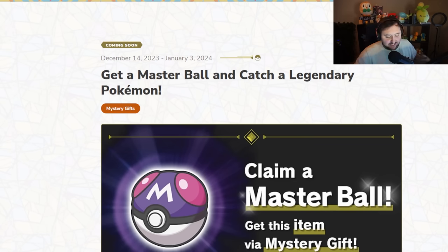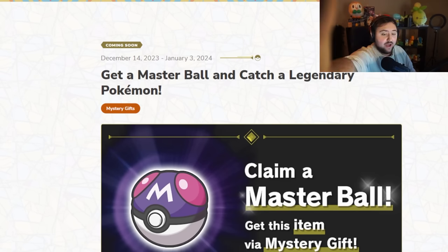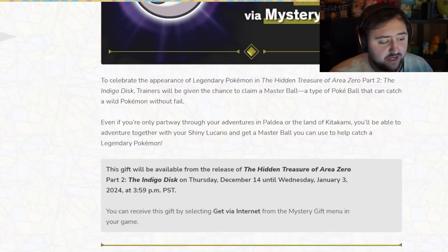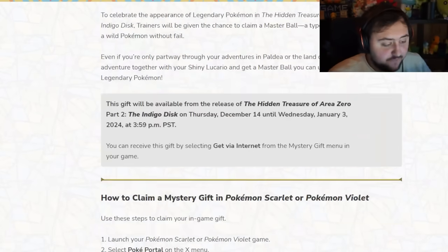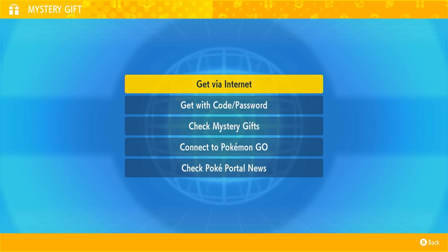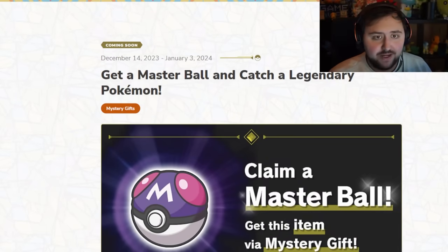The reason they're giving this one out makes sense, because we're going to actually have new Legendary quests in the Indigo Disc — we're going to be able to get about 25 different Legendaries. You can get this specifically on the release date of the Indigo Disc, which is the 14th of December. It's available until January 3rd, so definitely get this. It's a free Master Ball. Just launch your Pokemon Scarlet or Violet game, select the PokePortal on the X menu, and click the Mystery Gift button, then Get Via Internet, and you will automatically get it.